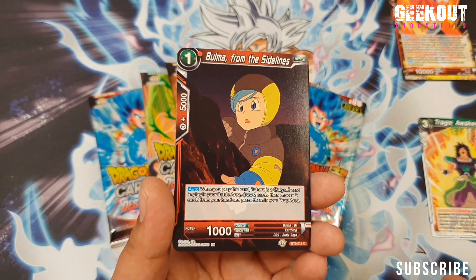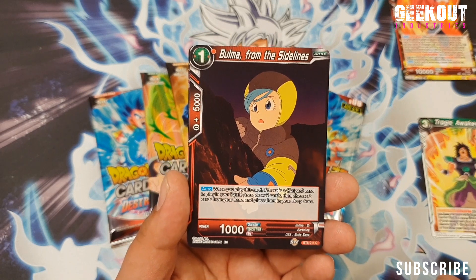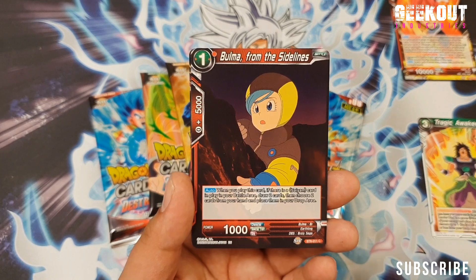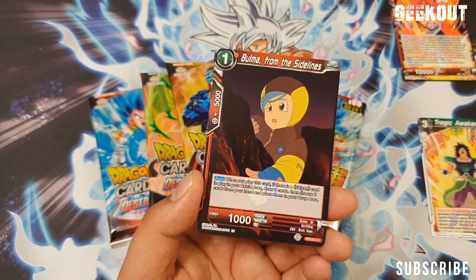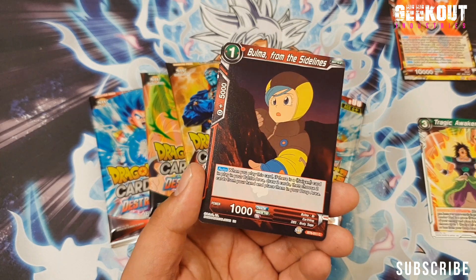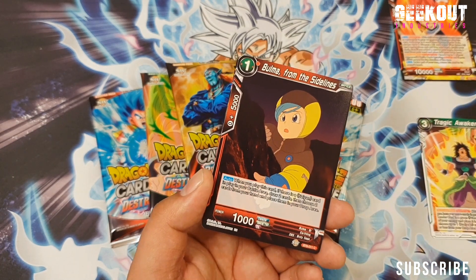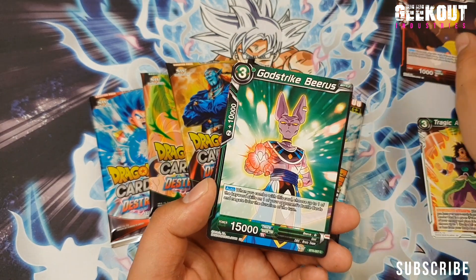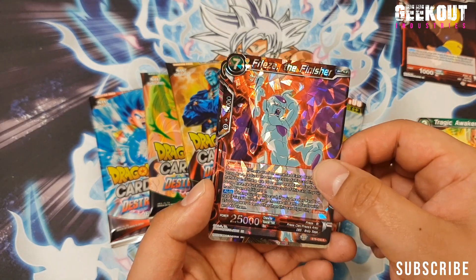Bulma on the Sidelines: when you play this card, if there is a Saiyan card in play in the battle area, draw two cards and then choose two cards from your hand and drop them into your drop area. It's not plus one or plus two by any means, but if you've got a really crappy hand, it does get you out of a sticky situation sometimes. We've got Godstrike Bruce and Frieza the Finisher.